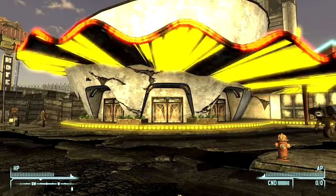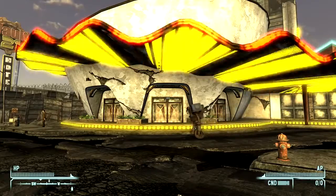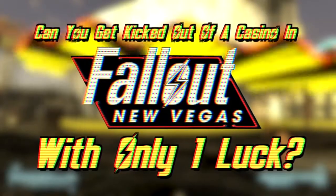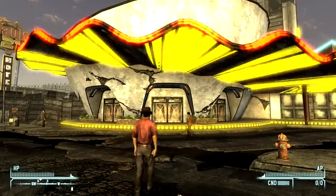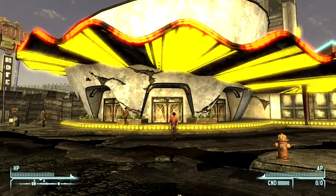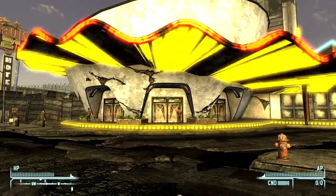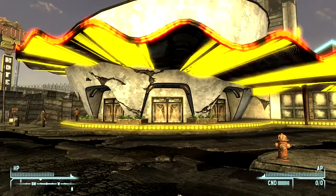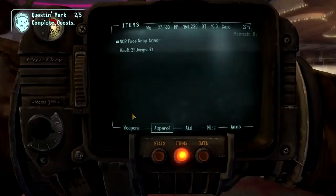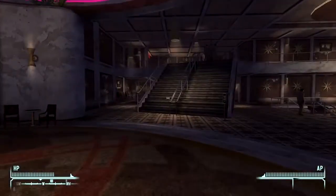Luck of 5 or 6 will give you decent odds of winning; luck of 7 or 8 will be like having a dead rabbit with all 4 feet in your wallet; and with luck of 9 or 10, you'll have to go out of your way to lose. But what about luck of 1? Can you get kicked out of a casino in Fallout New Vegas with only one luck? My first stop on the Strip was any of the casinos. According to someone on the internet, all casinos have the same odds of winning, which is good — I wanted the worst odds possible.